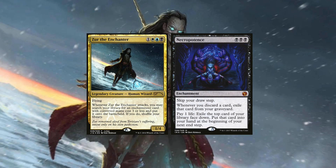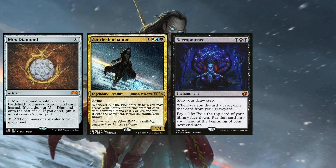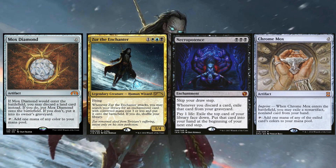But the scary potential is still there. You could get your Zur into play turn 2, attack on turn 3, get your Necropotence into play with all of your mana untapped. That is really good.